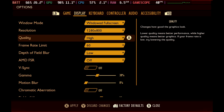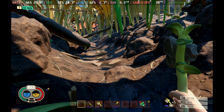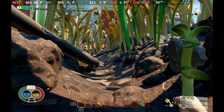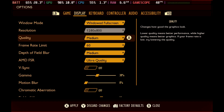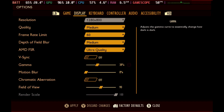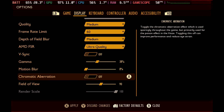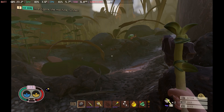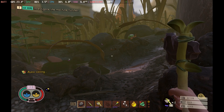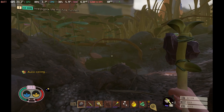High settings doesn't look a huge amount different from medium, however it does have a huge impact on frames per second. So our recommended settings for this one is to set medium quality with AMD FSR on ultra quality, turn off motion blur and chromatic aberration, and then cap the Steam Deck at 40 frames per second. Apart from the few random cutscenes, you will hold a glorious looking 40 frames per second no matter what you're doing.